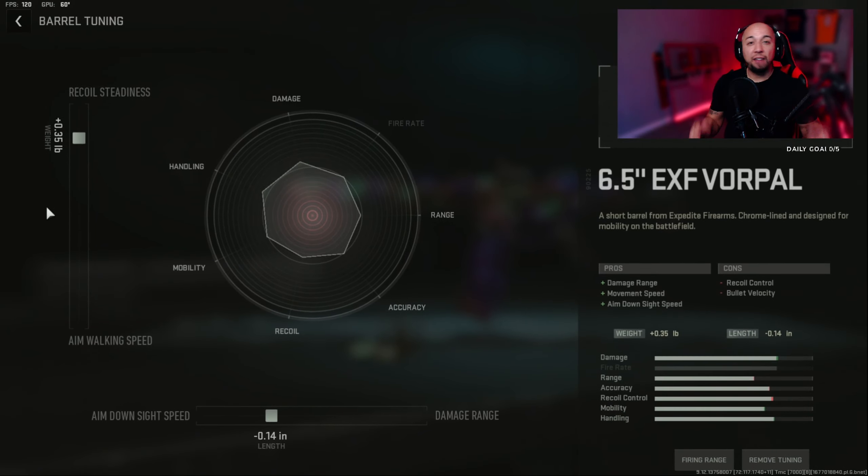For the barrel, I'm going to use the 6.5 EXF Vorpal. It gives you damage range, movement speed, and aim-down-sight speed, which lets you compete with other SMGs on the map. I'm going to put it at 0.35 for recoil steadiness and negative 0.14 inches for aim-down-sight speed to compete against those SMGs.